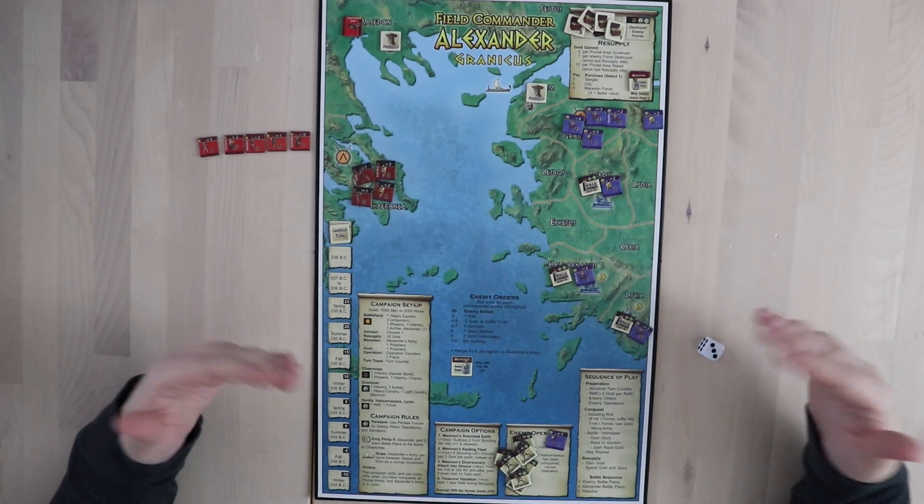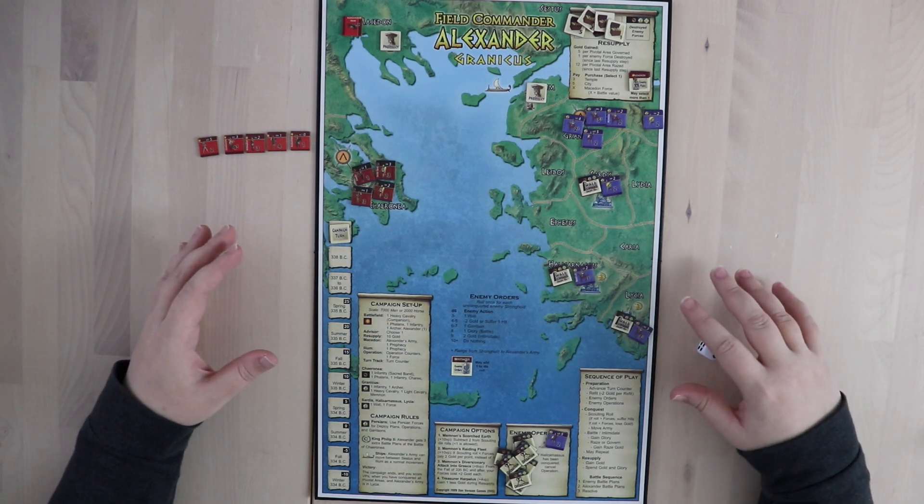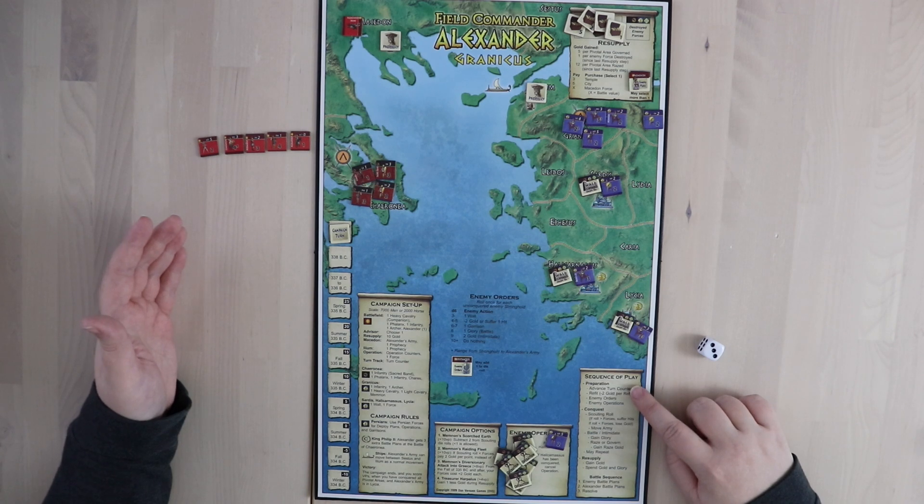Just to give you a sense of how the game works, I'm going to walk you very quickly through what a turn would look like, and I think that'll serve as a good overview. To do your turn, you just go to the sequence of play. You have preparation first.